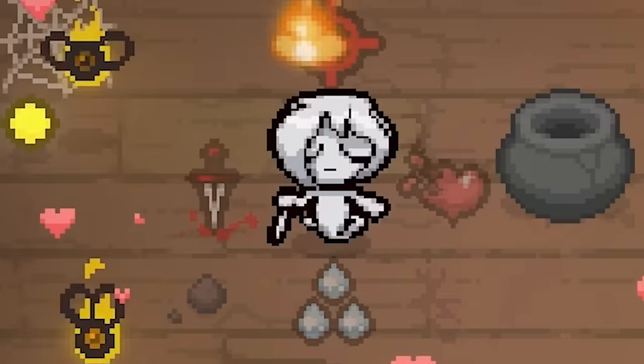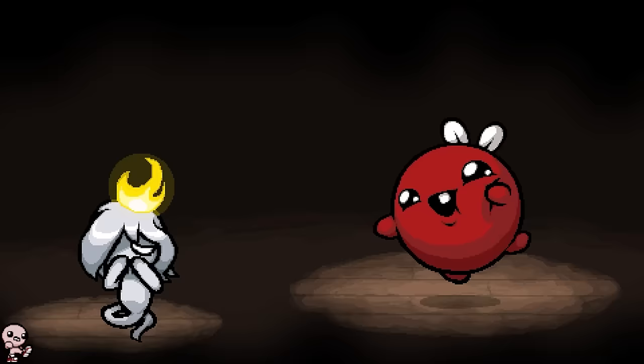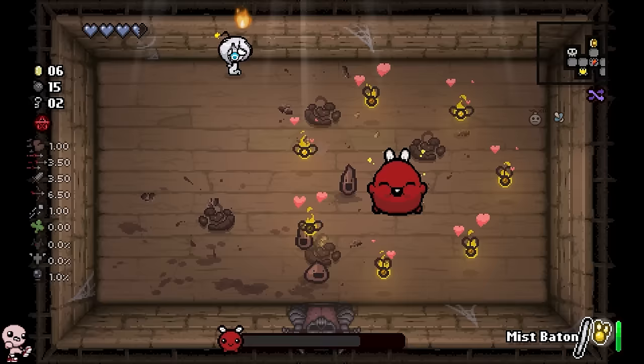Anyway, once you press Q with the Mist Baton, you actually enter a state where you become kind of like a conductor. And while conducting, you can tell them to do different things. These little icons are basically a visual for what they're gonna do. If I press down for the Epiphora, they're all gonna shoot and that's gonna increase our DPS.